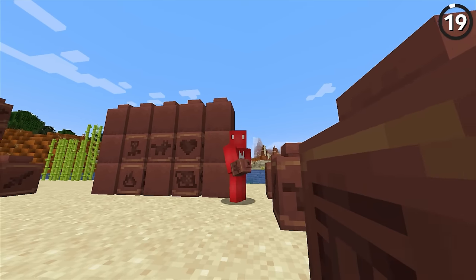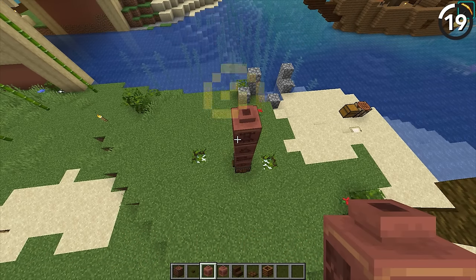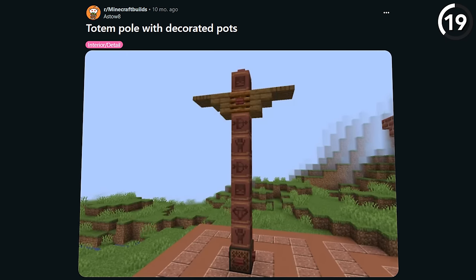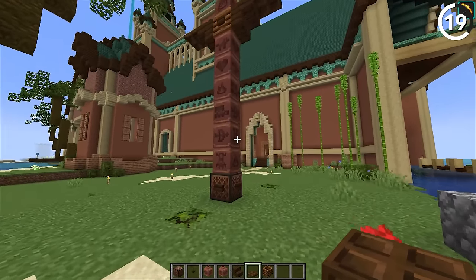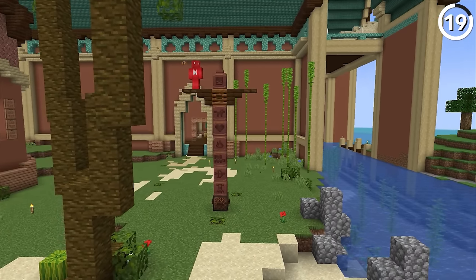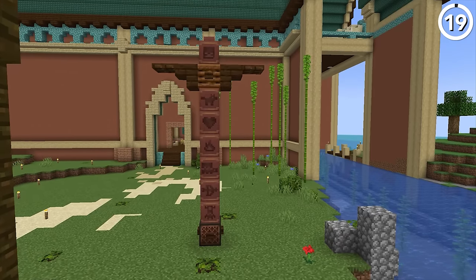With all of the faces that we can find on the pots, you can get pretty creative in the kind of totem poles that you build. What I like particularly about this example is not just using the pots, but also these other blocks that mesh well with the color design — like the composter near the top and the note block near the bottom. Add in some mangrove buttons and it blends really nicely. Plus, we can store stuff inside of the pots now, giving you both a totem pole and a piggy bank.